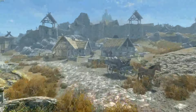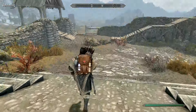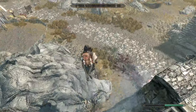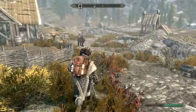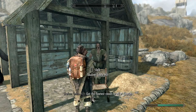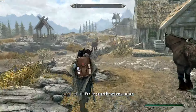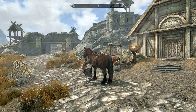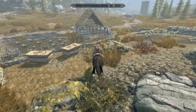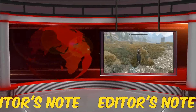Let's head to our first location, the Whiterun Stables. I cannot talk highly enough about the Whiterun Stables - for a thousand gold you get yourself a horse that you can take out into the middle of nowhere. You're gonna come up to Skulvar here, talk to him, ask if you can buy a horse, and he's gonna sell you one for a thousand gold.